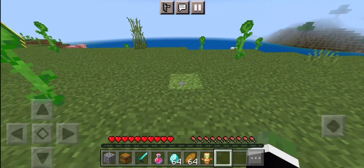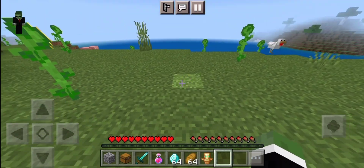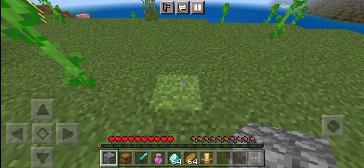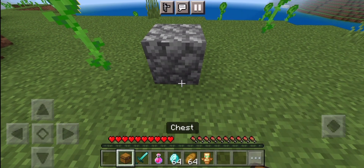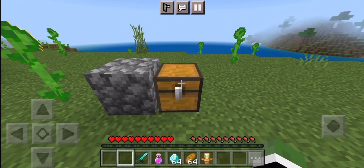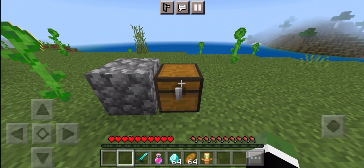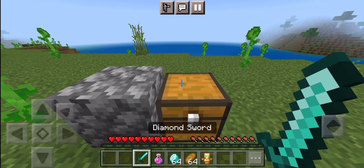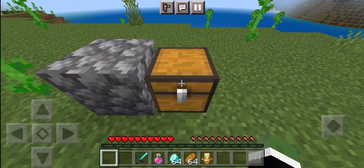For this duplication glitch to work, all you need is one piece of cobblestone, one chest that you place, and the items that you want to duplicate.